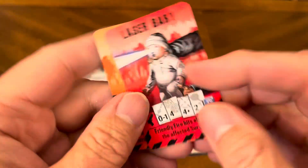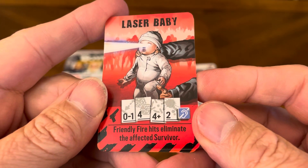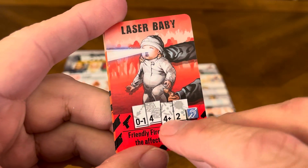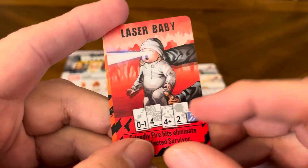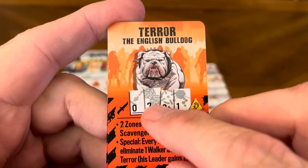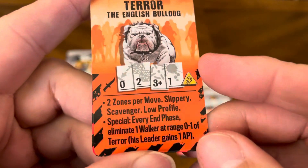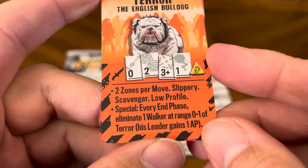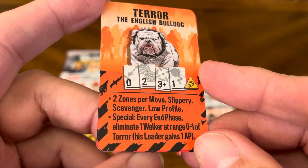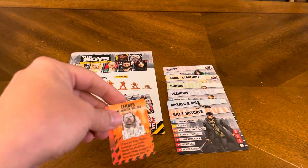So we got two weapon cards. Laser baby — friendly fire hits eliminate the affected survivor, could be up to one space away, roll four dice, hit on a four plus, causes two wounds and no noise. Terror the English bulldog — close combat, rolls two dice, hits on a three plus, causes one wound, does cause noise because he's going to be barking a lot. Two zones per move, slippery, scavenger, low profile. Special: every end phase, eliminate one walker at range zero to one of Terror, and his leader gains one action point for it. So he's handy to have around.